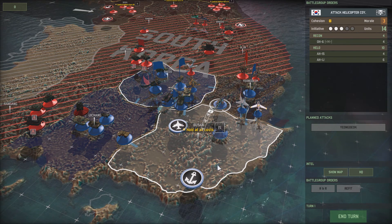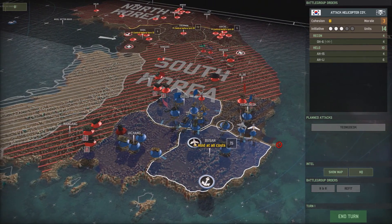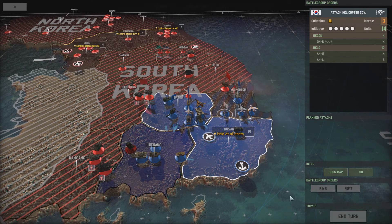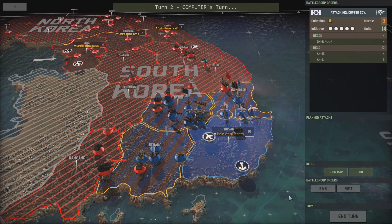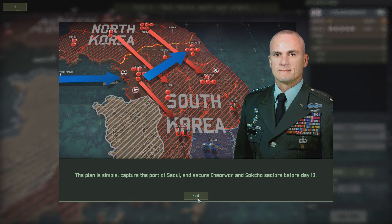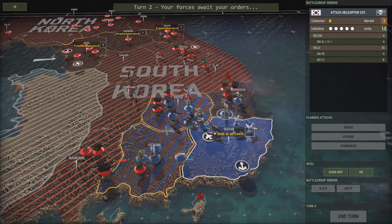I'll be using the M113s if things get really, really bad. But now, let's see how our Nork friends actually manage to hold this together. There's going back... here I come. There's the Yankees. They're basically going to move across the board and just cut their legs out from under them.